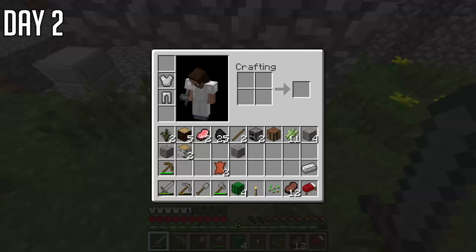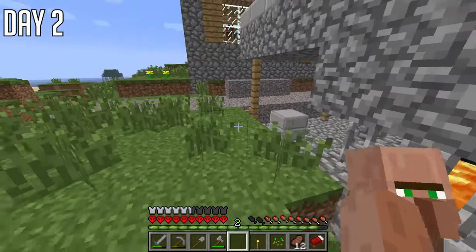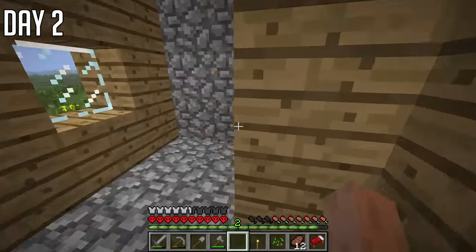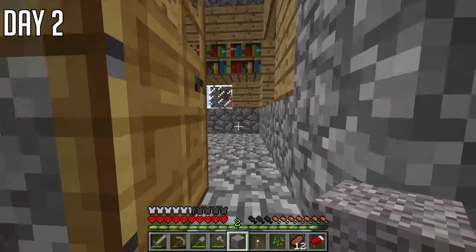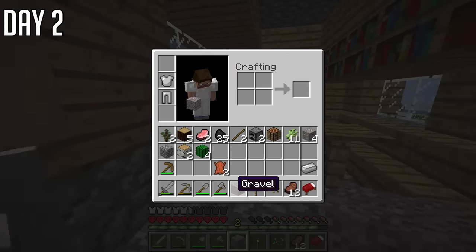I spotted a blacksmith villager so tried to trade with him — and yeah, nothing happened. Hopefully there'd be a chest in the blacksmith, right? No, there's no chest either. Maybe the librarian villager will trade with me? No, nothing — once again, nothing. I then Googled it to find out trading wasn't introduced till 1.3. Oh dear.